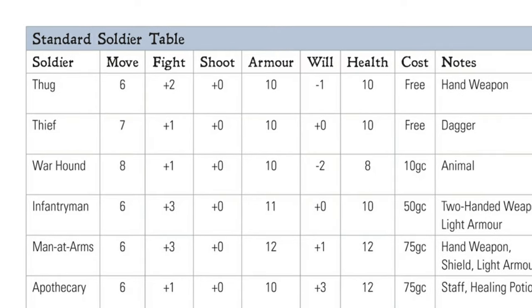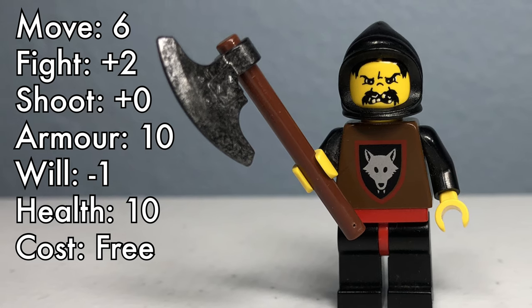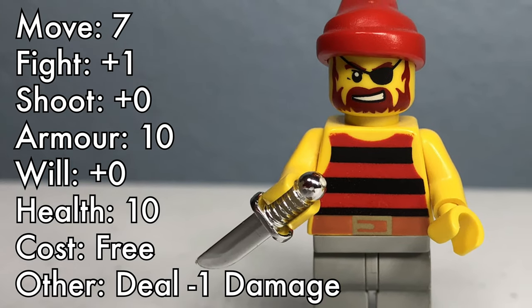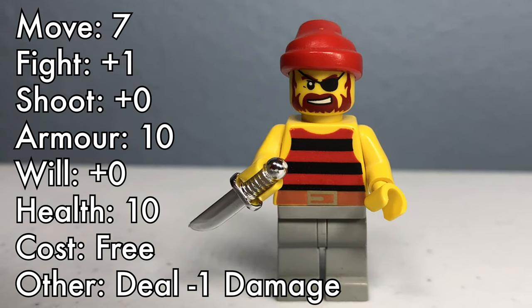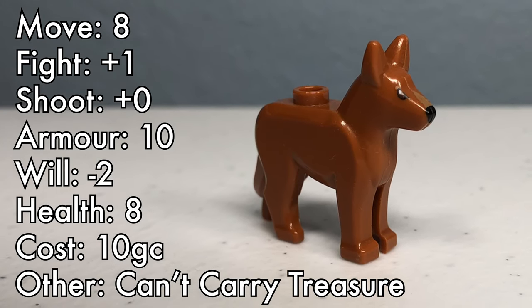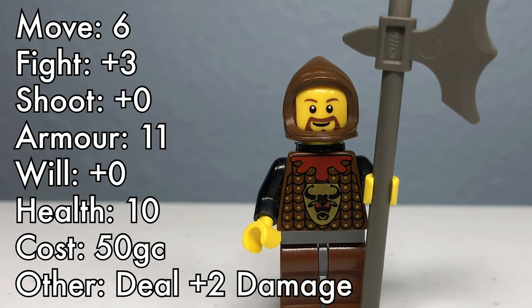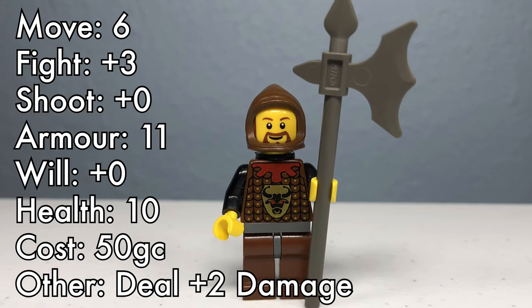These standard soldiers include Thugs, anybody you can find who can hold a sword. There's nothing special about their stats, but they join you for free in the hopes of finding treasure or glory. Thieves, soldiers who know more about running and escaping than fighting — they're also free to hire, and they're great for hauling treasures off the battlefield. Warhounds, a weak but very fast ally — it costs 10 gold crowns to train one for battle. Infantrymen, soldiers that have learned to fight but haven't seen much true combat. They can hit hard with their two-handed weapons, but lack defensive qualities and grit. They ask for 50 gold crowns to join you.